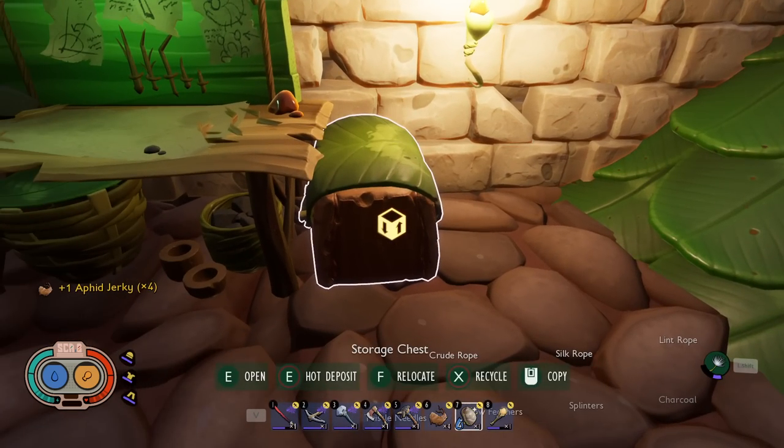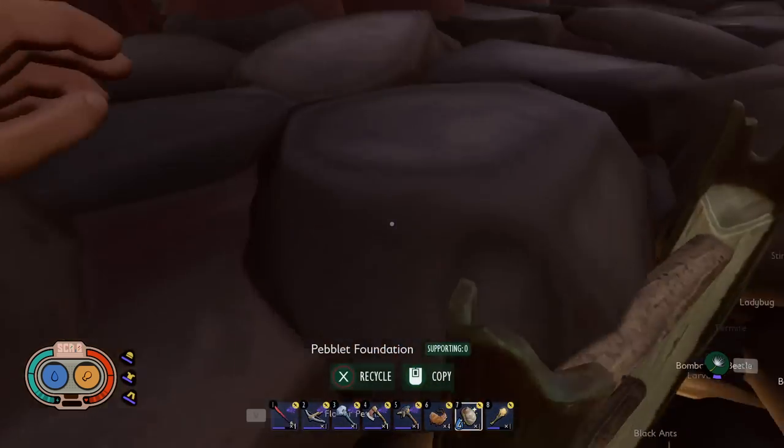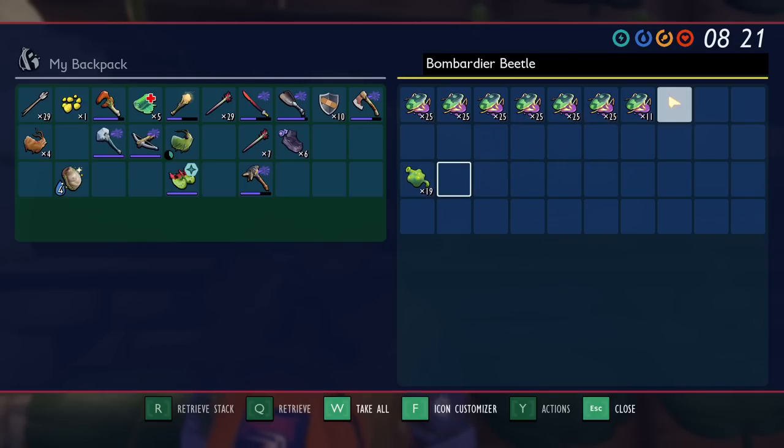Next on the list is the same sort function but for storage. This is my junk chest where I just dump stuff, but it would be much more noticeable on a new save where I have four chests and just deposit things. I have a chest for bug parts — I just dump all my bug parts in there. Having a sort button on the chest would be really useful, especially for hot depositing, which just puts items into the first open slot. For example, for bombardier beetles I have parts up top and boiling glands at the bottom, but if I fill the stack and hot deposit a boiling gland, it won't go where I want it — a sort function would fix that.